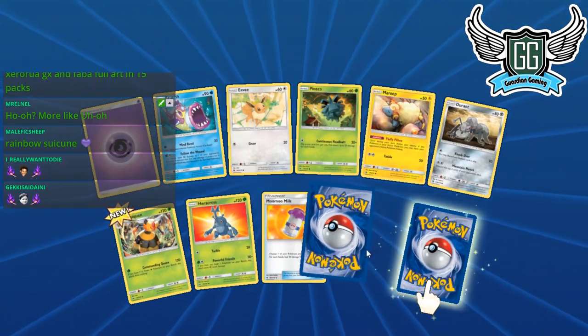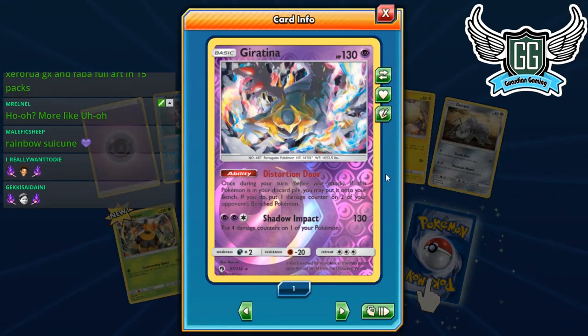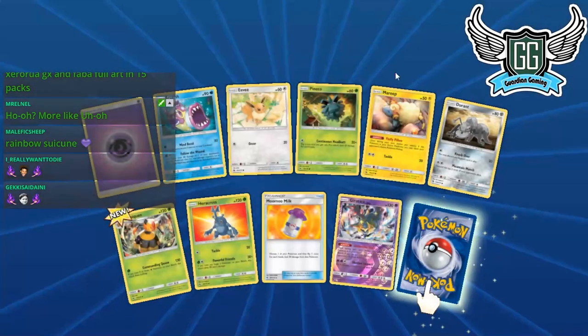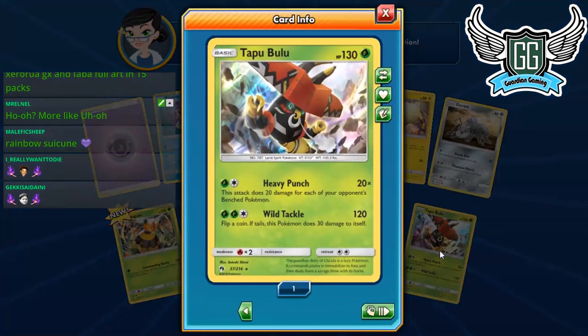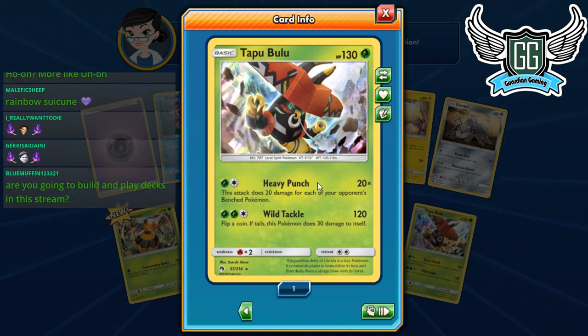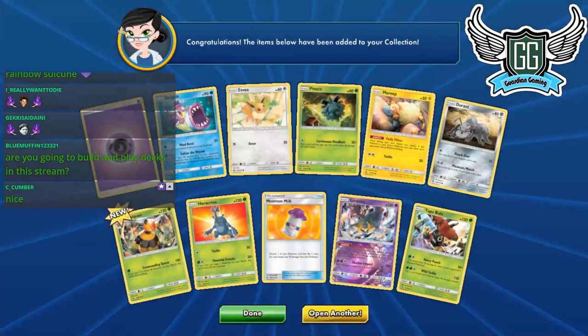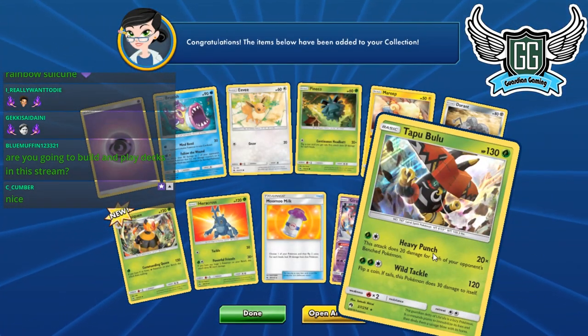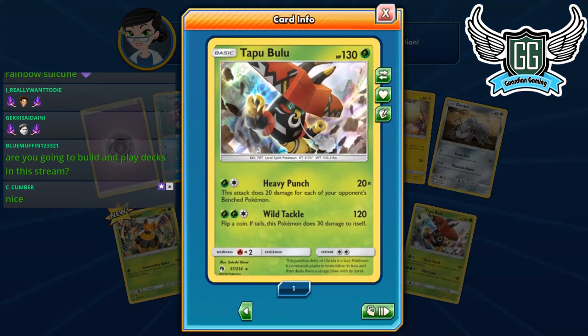We got our first Giratina — good, good! We need two or three more for Guardy. Here's a card: Swing Damage for each of your opponent's bench Pokémon. I really want this card because I like having counter energy attackers. Heavy Punch is really strong, especially in Lapras decks playing Quagsire or Naganadel. Having Tapu Fini as your counter energy attacker is going to be really strong.